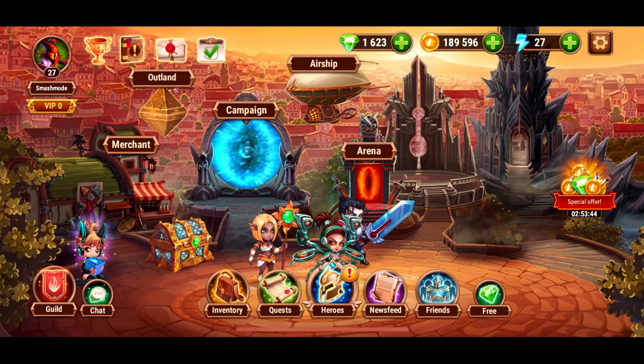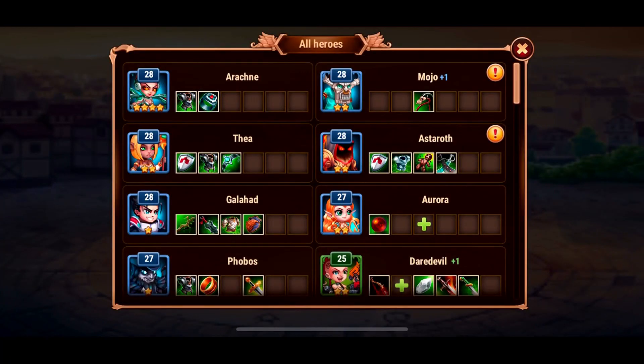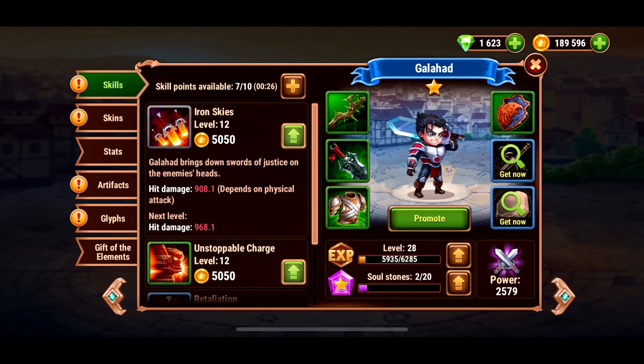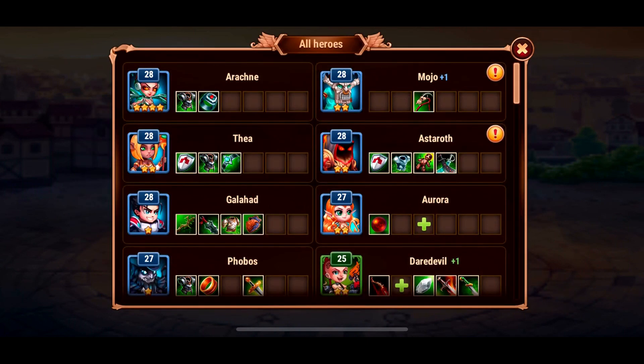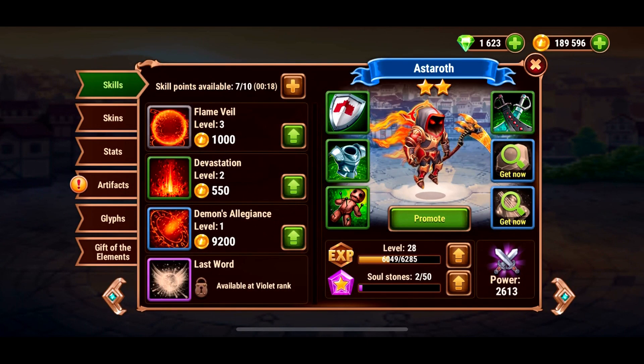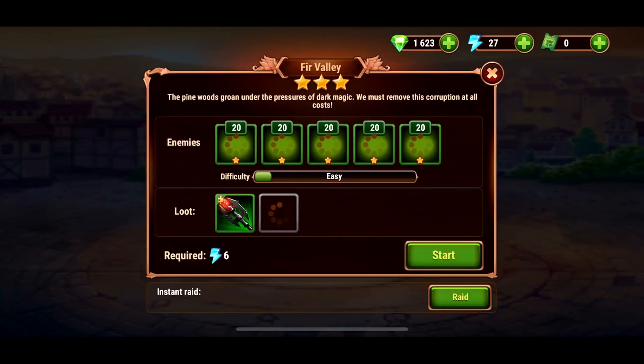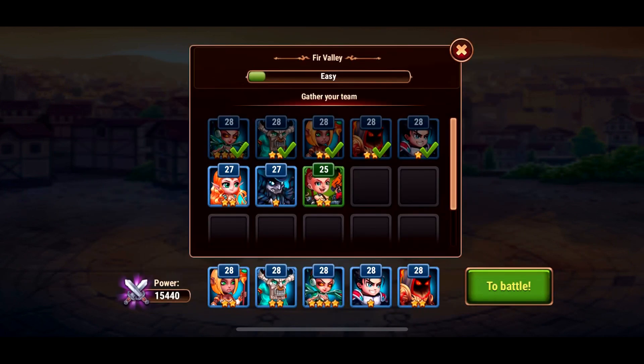Gameplay is a bit like other RPGs you may have played on mobile. Your characters have a set group of moves that are auto-attack abilities, and they have their ultimate ability which you can use when a meter is filled — I guess you would call it a super meter. Just looking for a piece of gear we need. Let's attack this level; it only costs 6 energy.